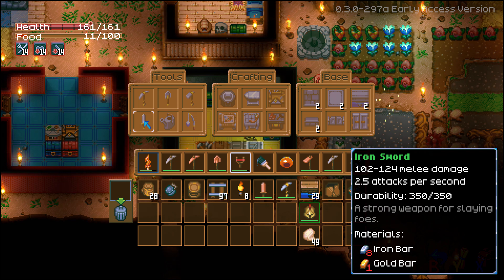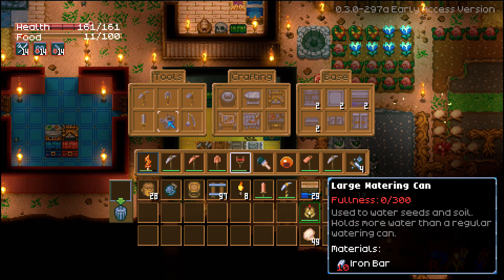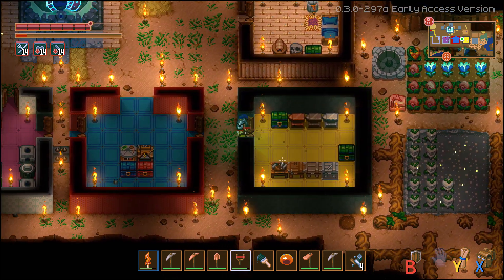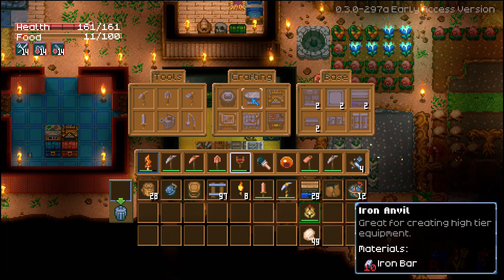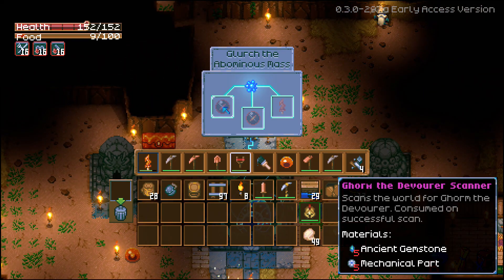Iron tools are the best currently for digging and mining. You can craft an iron sword, the large watering can which covers a much bigger area than the smaller one, and the iron fishing rod — needed if you want to pull up more rare fish. Apparently there are 19 fish in the game, so good luck with that. I've only caught two different types so far.